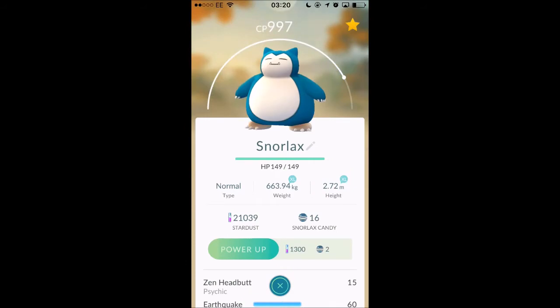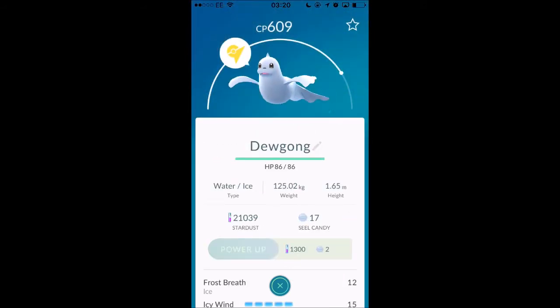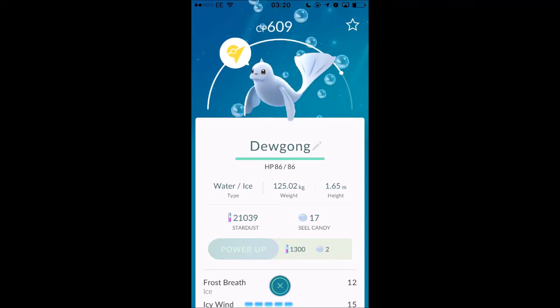I actually hatched this Snorlax today out of a 10km egg. He's just the best Pokemon I've got on there. This Dugong I caught just up my road as well, which is really cool. I love Dugong.